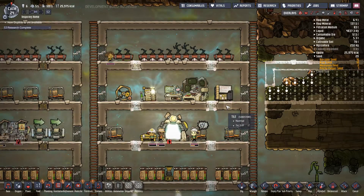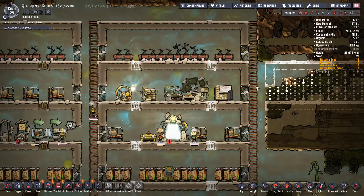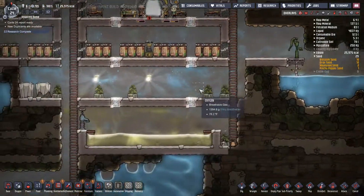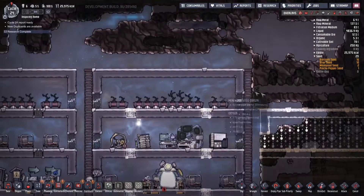My food is at 25. I've got two mill wood, so we'll wait until we have a nice supply of mill wood seeds before we build this third area.